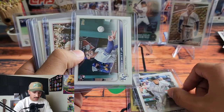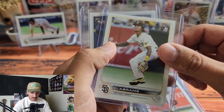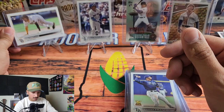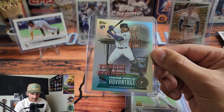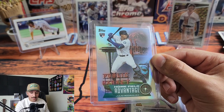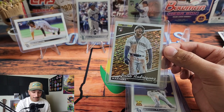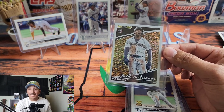Recap time. From both boxes: Bobby Witt Jr. '87 parallel, Spencer Torkelson, Bobby Witt Jr. Debut, Matt Olsen short print, Seiya Suzuki, Jeremy Peña, Royce Lewis, CJ Abrams, Wander Franco — and the CJ Abrams short print variation. Then the Julio Rodriguez base, and easily the best hit of probably the rest of this year: the Julio Rodriguez Home Field Advantage. And then this absolutely gorgeous Topps Black and Gold Julio Rodriguez. Thank you so much for watching — smash that like button, hit subscribe, and until next time!